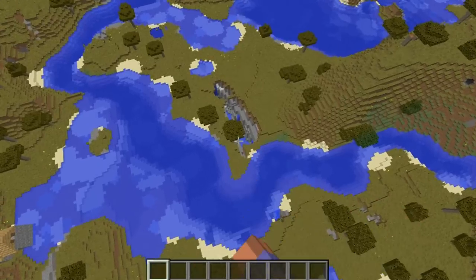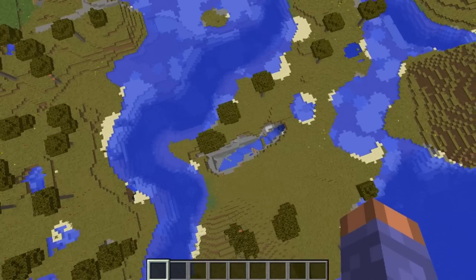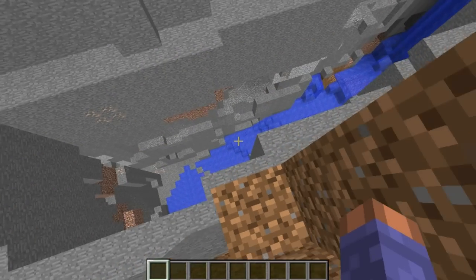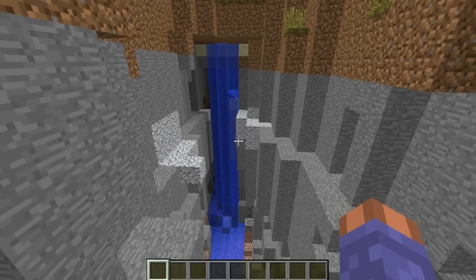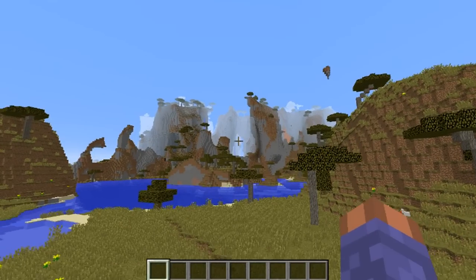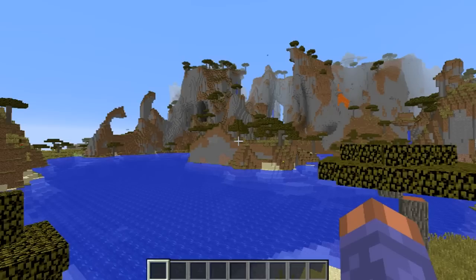If you head over to the second mountain formation, you're going to come across this little ravine right here. I don't think it goes anywhere, but I'll double check just to make sure. It doesn't look like it — I don't see any holes. But you might want to explore that more behind the wall to see if there is.